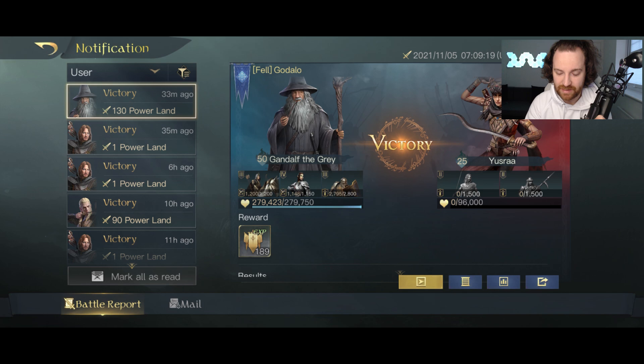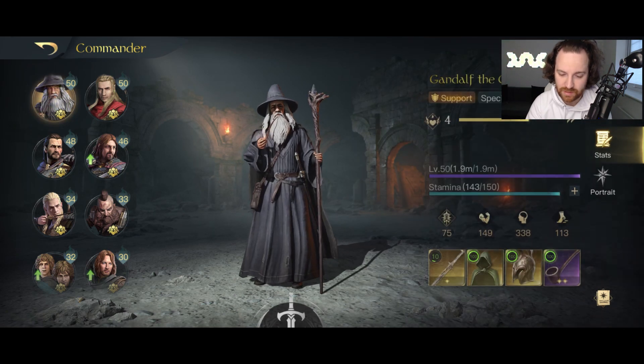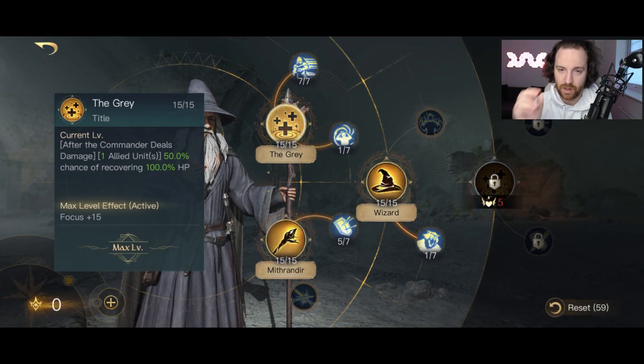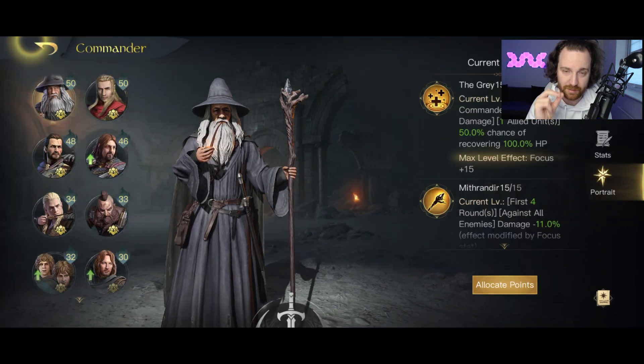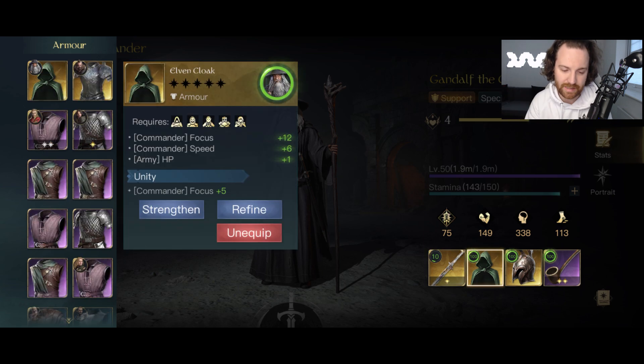The biggest thing with Gandalf to get the most out of him is The Grey - that 50% chance of recovering 100% HP when you deal damage. The way to maximize it is making sure you do as many occurrences of damage as possible. Always look for abilities that deal extra damage after an ability or after an attack, and it will activate a second time, third time, whatever.